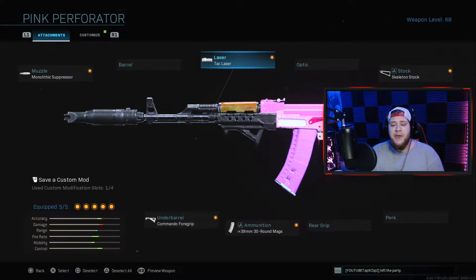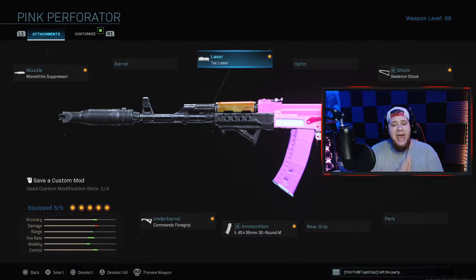The 30 round mags are a little different — they decrease your damage range but increase your recoil control and fire rate speed, so you're pumping more lead into enemies at a faster rate. I definitely recommend running these. I would not recommend the 75 round drum mag though, as it slows your weapon down way too much. The commando foregrip is the best foregrip in the game in my opinion — it increases aiming stability and recoil control, which is huge especially with the monolithic suppressor.